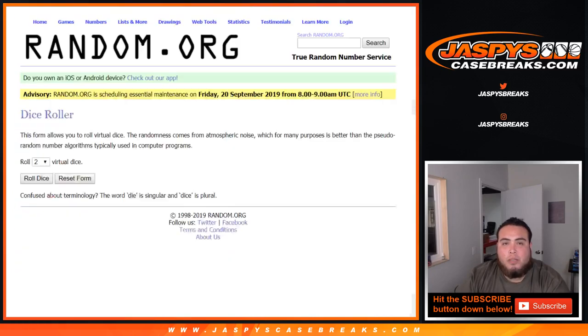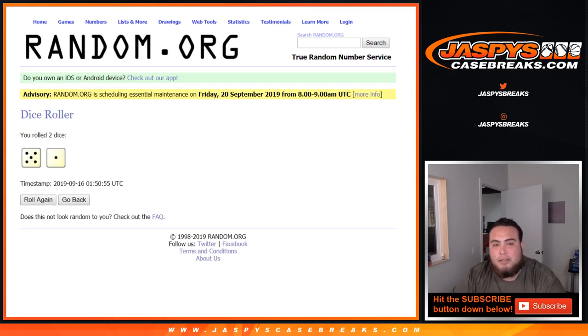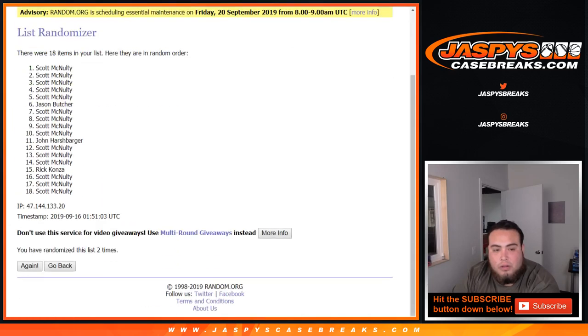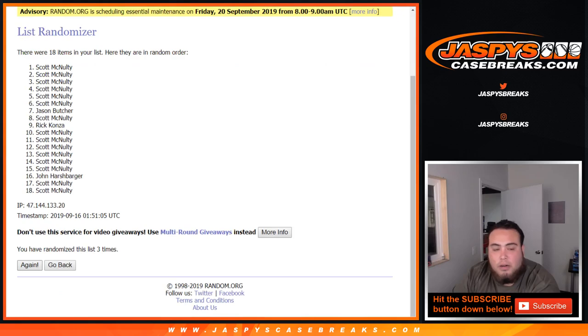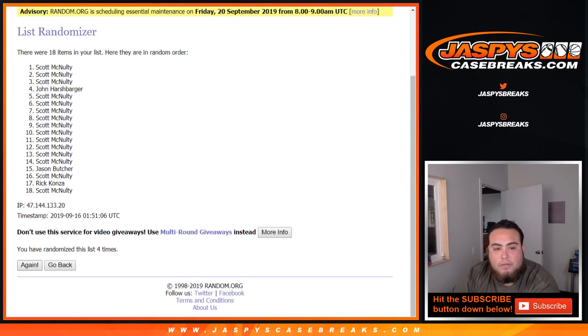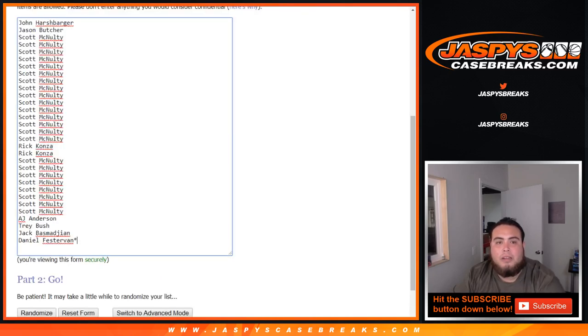Here's the rest of the customer names. Let's quickly roll the dice — we'll use this for the team randomizers as well. 5-1, 6 times. Number 1 gets a free spot on the break. Rolling 1 through 6, six times. Scott, you got a free spot on this break, buddy. There you go.